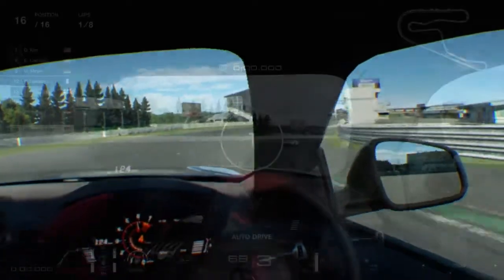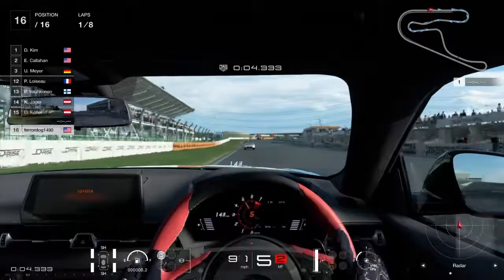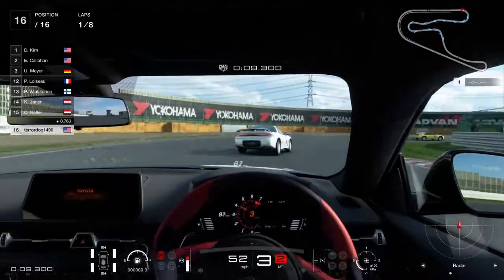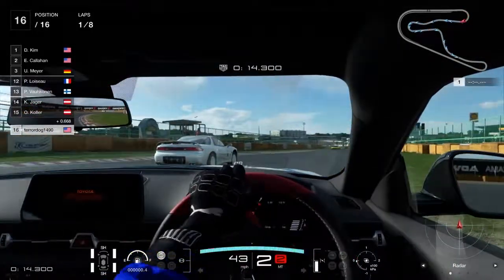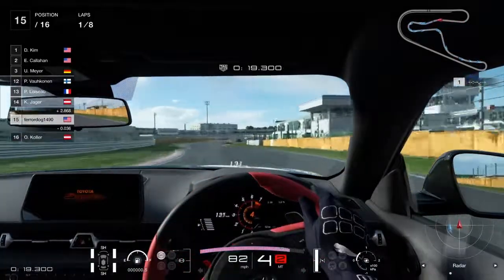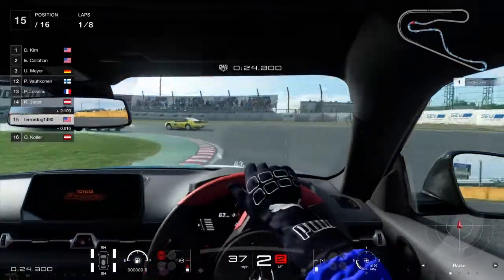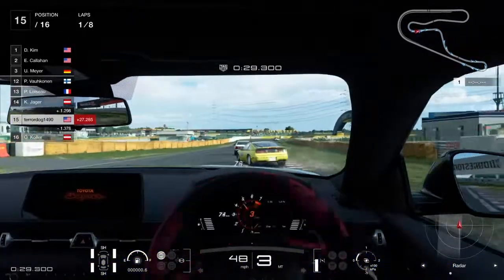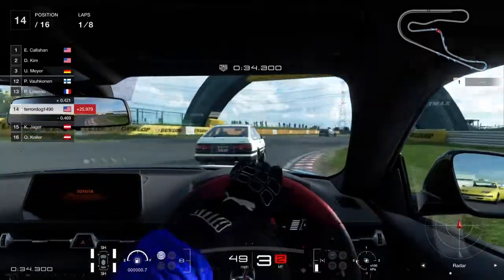All right, let's get on with the race. So here we are in a GT League event. The car is entirely unmodified so that I could review it properly. The event allows for sport soft tires, but as you'll see at the bottom of your screen, I'm still using sport hard tires because that's what came with the car. The only thing I did was turn off the traction control because I don't like having it interfere with my driving.